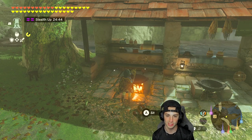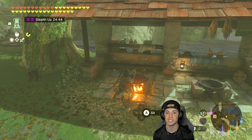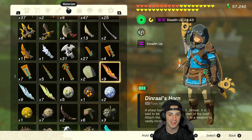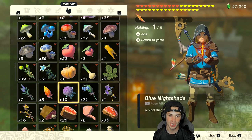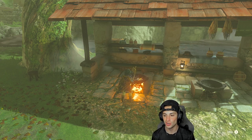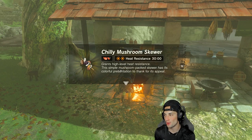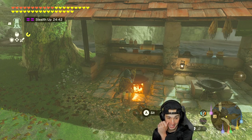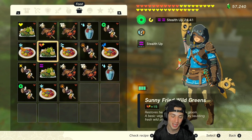Moving on to heat resistance: 30 minutes of that. All you need is some chill shrooms and again a dragon horn — any dragon horn works. Hold the dragon horn, go to your chill shrooms, cook it up, and there you go — 30 minutes of heat resistance. These recipes are absolutely amazing.